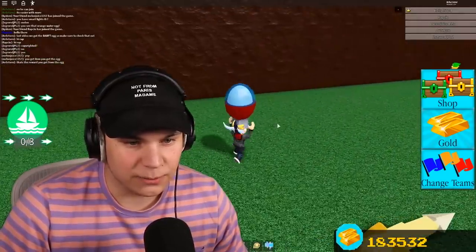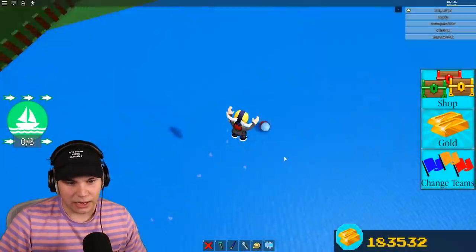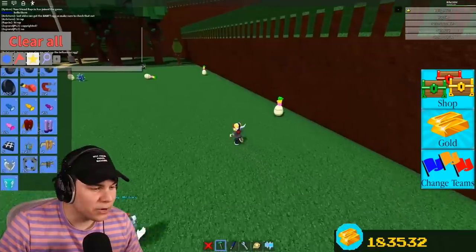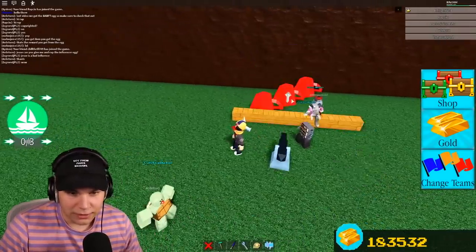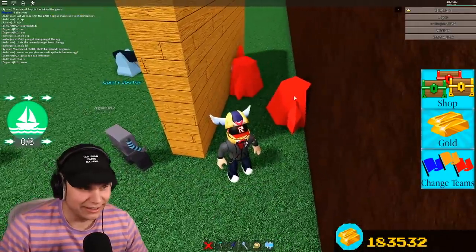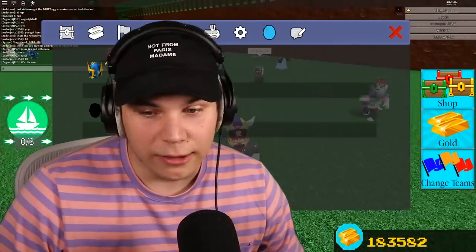Next up is the rocket egg. I remember it flying up — you have to harpoon it, or be very quick to grab it. The strategy here is: grab yourself a harpoon, touch it, then wherever the egg goes you harpoon it. The harpoon goes with the actual thing so you can easily track it — it's kind of a cheat. Now we have two of the 10x eggs.